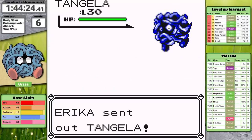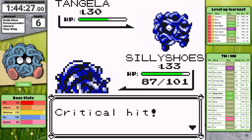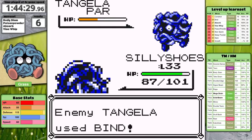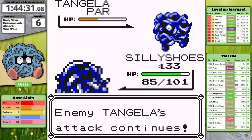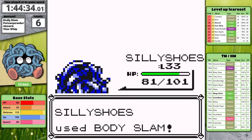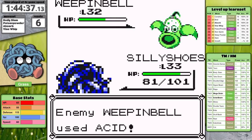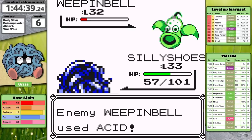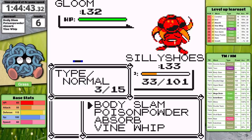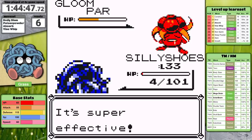Tangela has to defeat Erika in order to get access to its most useful TM move from this section of the game. She opens with Tangela — oh hey silly shoes, it's your doppelganger. My first Body Slam is a critical hit, but it also causes paralysis and prevents Erika's first turn. She eventually makes her Tangela use Constrict — Erika, you're really awful. I knock her Tangela out and Weepinbell is next. Body Slam does just under half damage, then Acid hits for super effective damage. Tangela is taken down to 33 hit points before Gloom comes out. I get a critical hit against the smelly flower and it becomes paralyzed — Tangela survives with 4 hit points and finishes the fight.